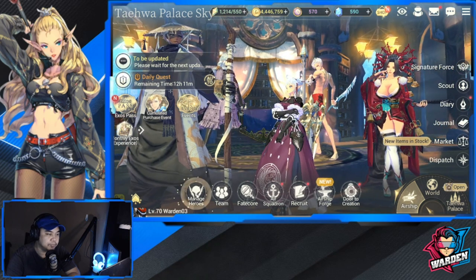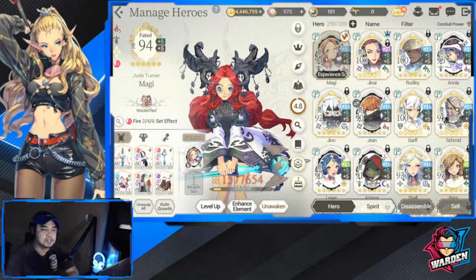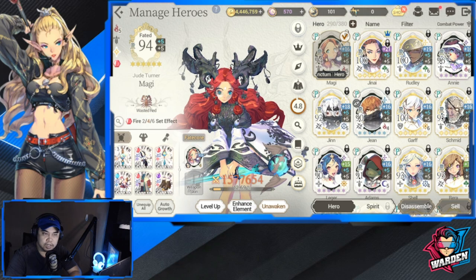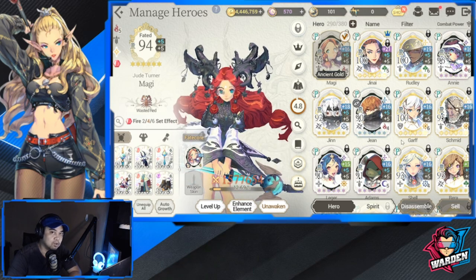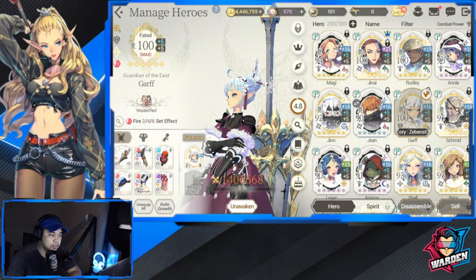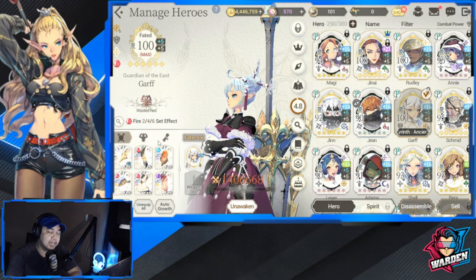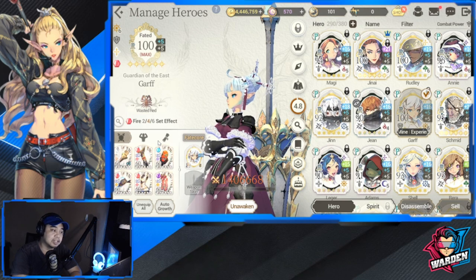Let's start with the main team — starting with Wasted Red first. For Wasted Red I only have two supports, mainly here because of defense. Without even Garf, the Stars are really squishy and don't stand a chance lasting long in PVP. Garf is mainly responsible for that — he has 58,000 HP, the highest, and gives a buff for HP and defense, shared health, and attacks the back line.